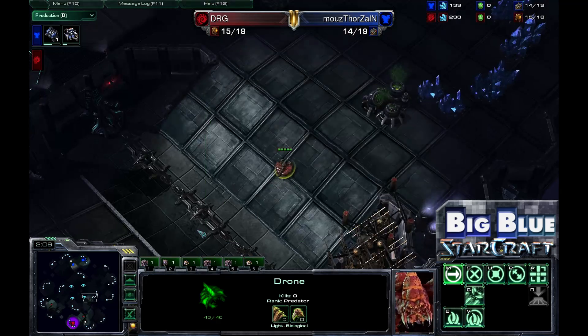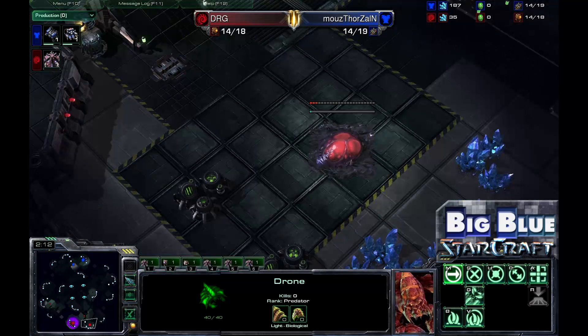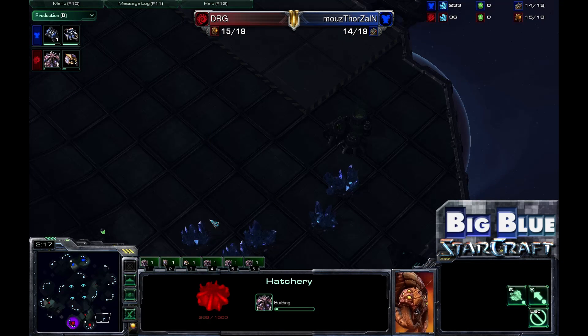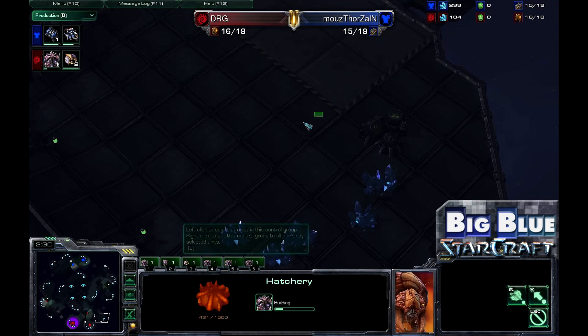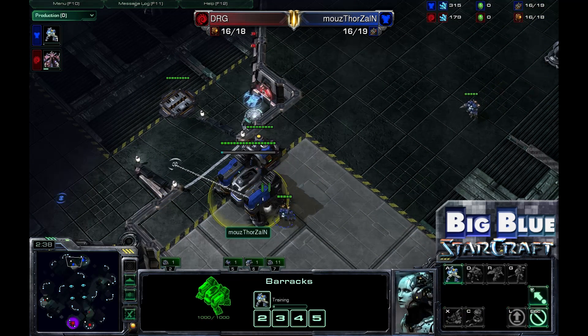We are going to see a good game out of this considering that Terminus is huge — not as big as the last map, but still pretty large. It has a very easy to take natural, a very easy to take third base. This right here only has one geyser and five mineral patches, but it is nothing to turn your nose down at. Oftentimes you will see Zerg players take their third base around the six or seven minute mark, and it is not too uncommon to see Terran and Protoss players do that as well.